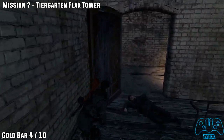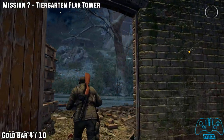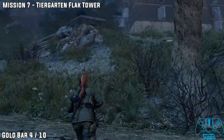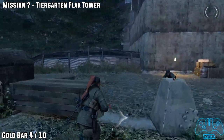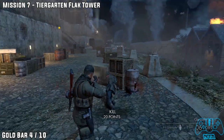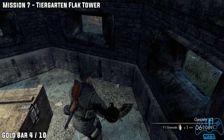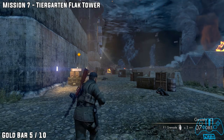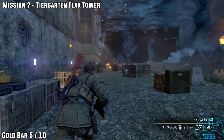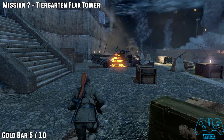Gold bar number four. Now once you leave the building, head towards the bunker. Once you go inside the bunker, you will find the gold bar located behind the crate inside the bunker. From the same location, go to the opposite side near the next bunker. To the left, it should be right in front of the outpost.